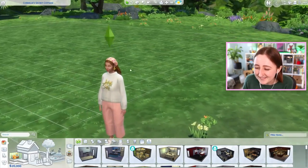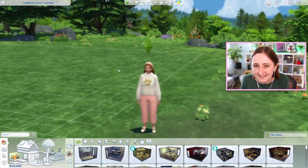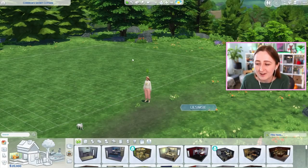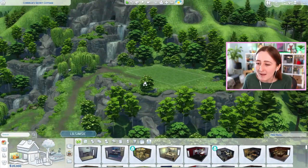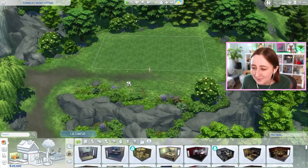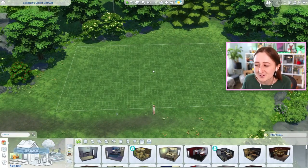Number two, because I made this Sim, and I kind of want to make a little mini let's play or at least some sort of gameplay video with her, and she's gonna need somewhere to live. So I brought us up to the top of a mountain next to a waterfall, and we have 20,000 simoleons, and I'm thinking we could try and make something cute today.